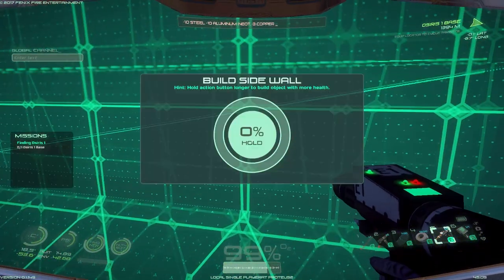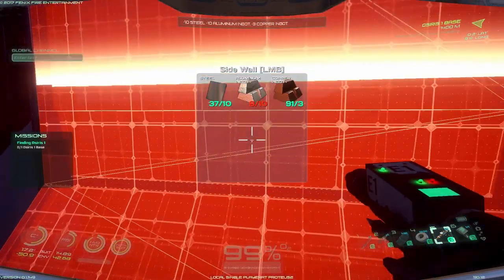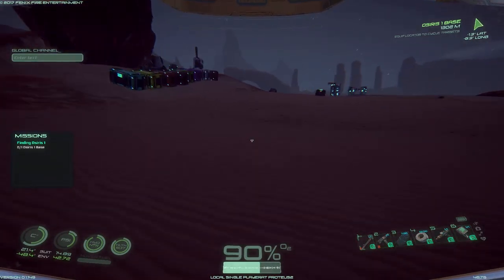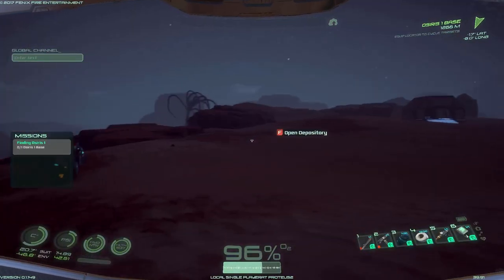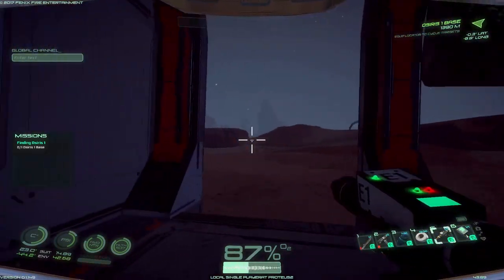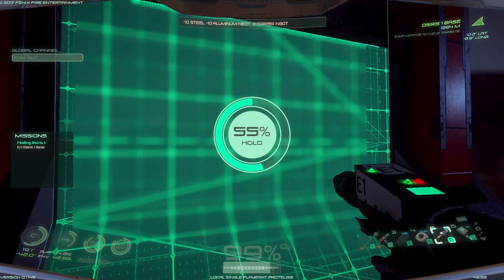There we go — there's three panels on each side. We need aluminum — we have aluminum. I should have probably just looked at all three of the resources and brought tons more than I actually needed. I'll just grab two stacks of that. It's taking ten steel per wall panel, and that's how much steel we're left with — we're going to be really low on steel after this.